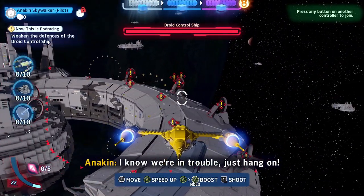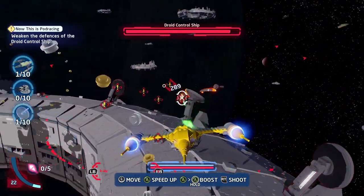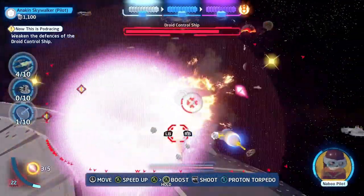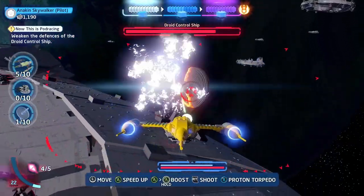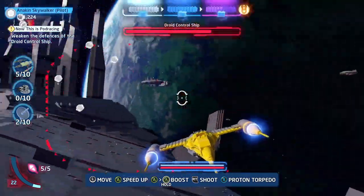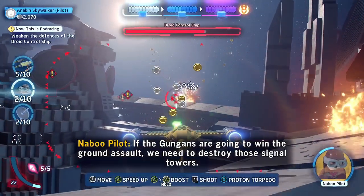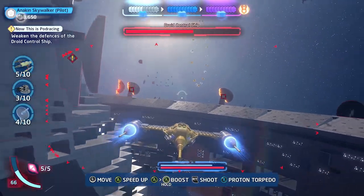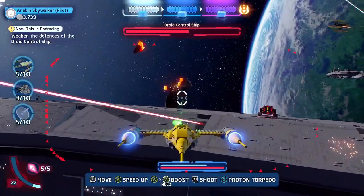So depending on what you do, this last one can be very quick or it can take a bit of time. First thing to do is to take down the droids, the droid fighters and the antenna that are on the droid control ship. We need to destroy the signal towers — basically everything that's marked with an exclamation mark. Everything marked in red needs to go.